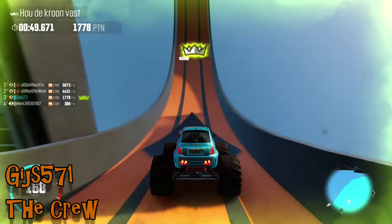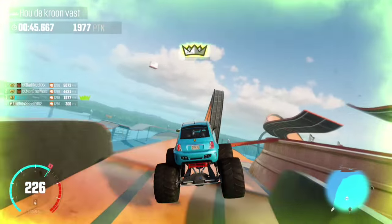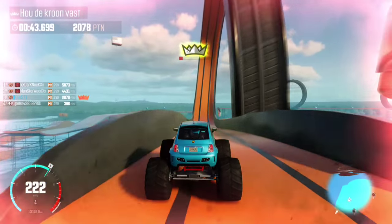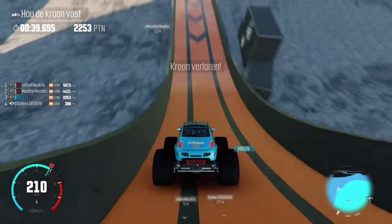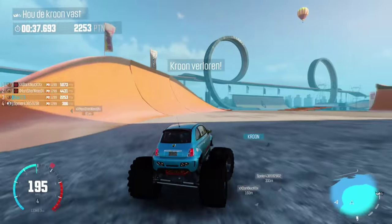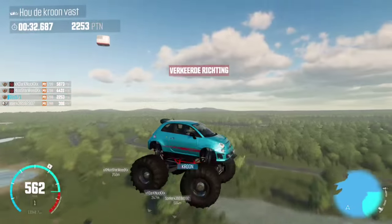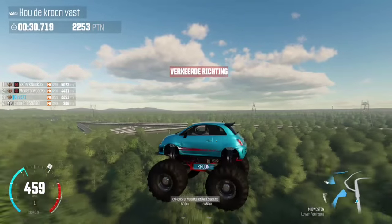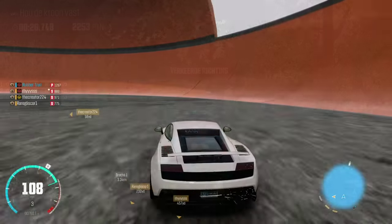Hello and welcome to the show. We start today with gij571 on The Crew with a monster Fiat. I was expecting something to go wrong as we go around the loops — the wheels do kind of sink through the terrain — but the Fiat made it all around without any problems. Unfortunately, slightly bumping into a ramp gets the car fired out at some 500-something kilometers an hour and launched well clear of the arena.